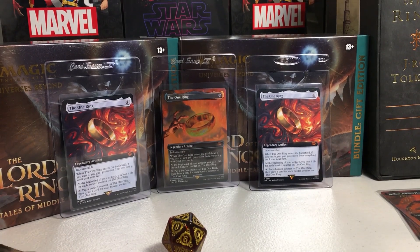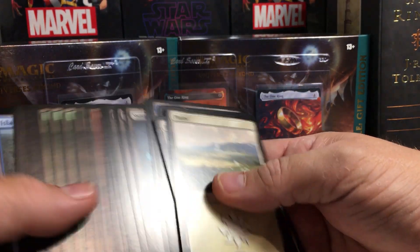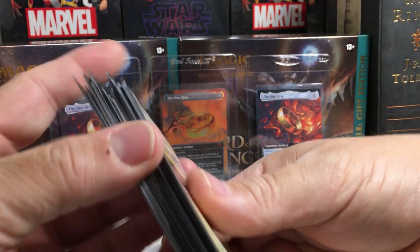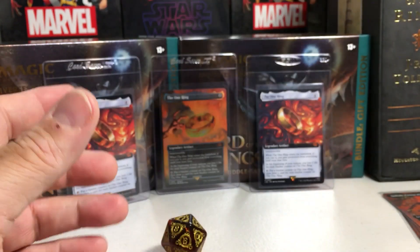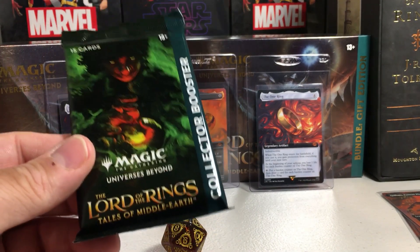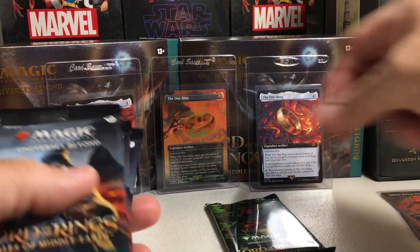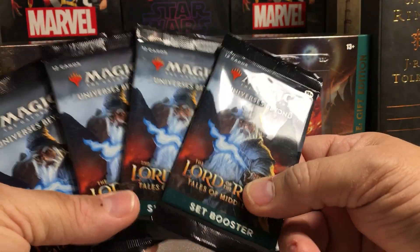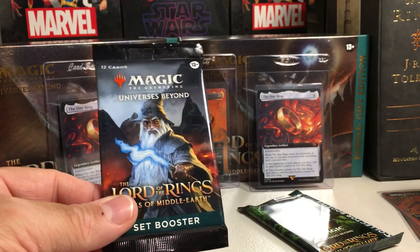You also get some lands — some non-foil and some foils — with the Middle Earth theme. And you do get some packs: one collector booster pack, which could have possibly had the one ring, and eight set booster packs. I'm going to keep four of them sealed in my collection, so I figured I'd open the rest on camera and see if we hit anything cool. Let's go ahead and start opening them.